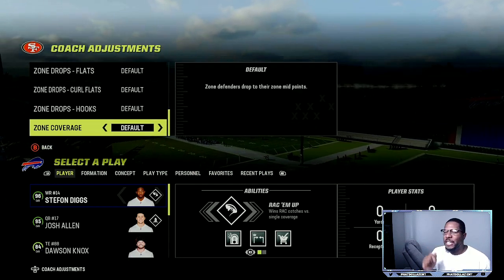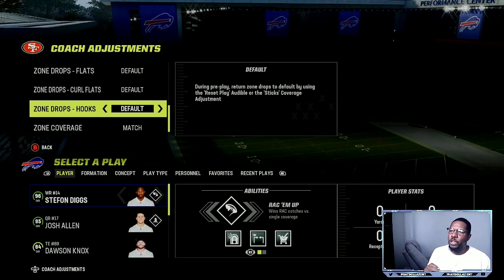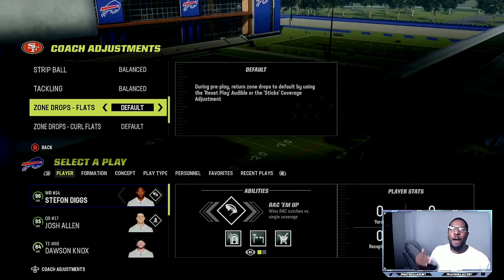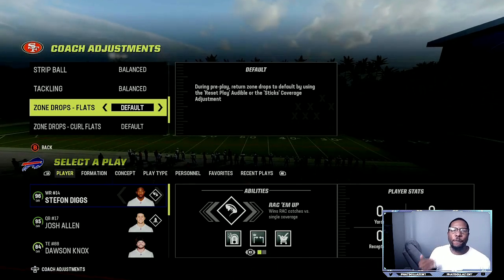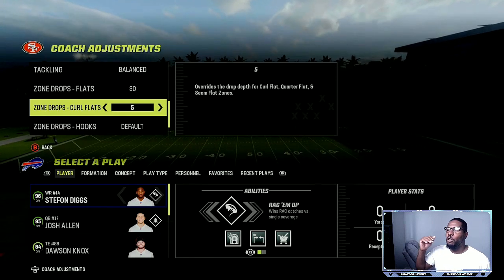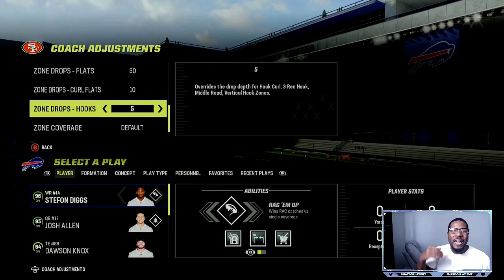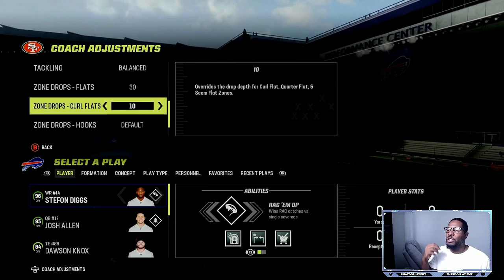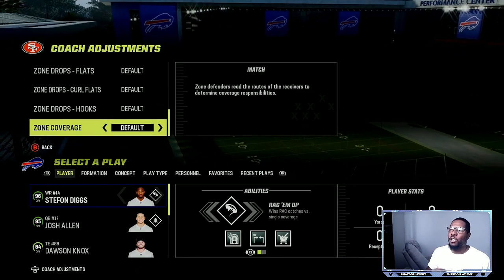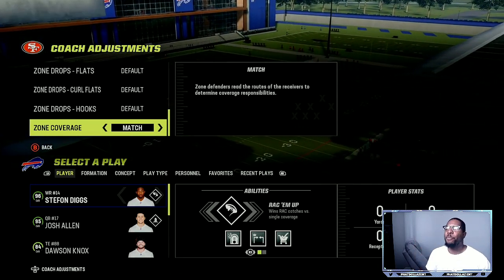The number one key no matter what defensive shell you are calling: you gotta have it on zone coverage match. Do not mess with the hooks, curl flats, or regular flats unless you are coming out of a match-type defense. If you're going to play Cover Two you can adjust those — put them on 30, 10, or 5. But if you are running Cover Four Quarters, Cover Three Buzz, anything with purple zones, keep these on default. That's the only way your match principles will work. Do not shade down or shade up — that will mess up your match principles.